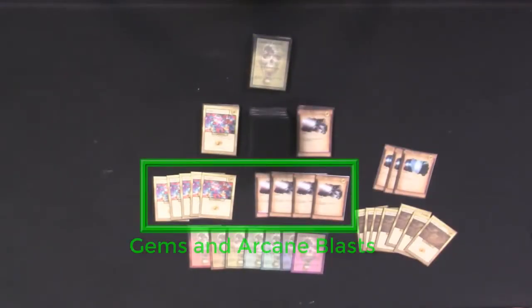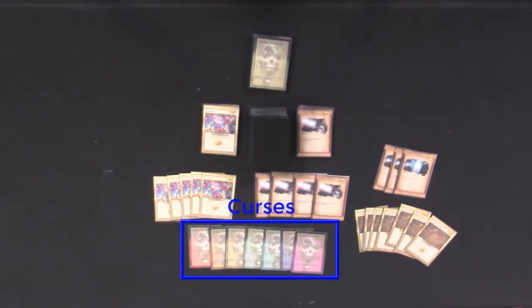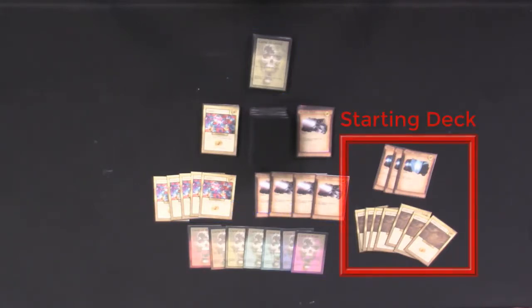The setup is five gems and four arcane blasts per player are set to the side of the main deck. A set of seven curses per player is shuffled into the curse deck. Each player will receive their own deck of three magic shields and seven gold coins.